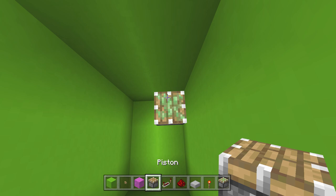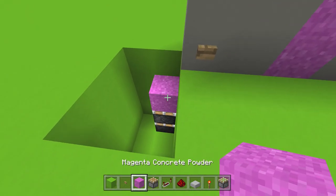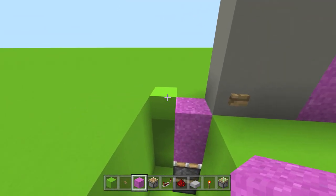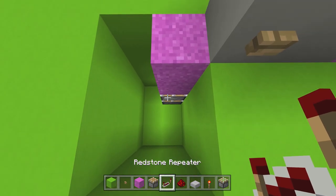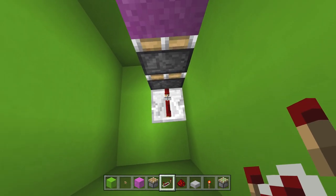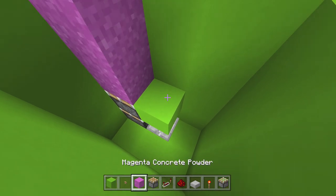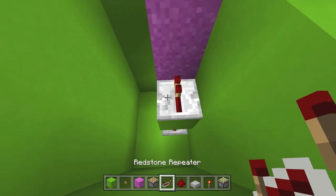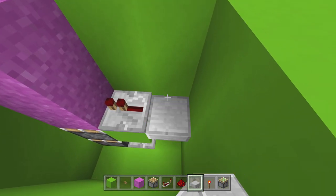Go ahead and grab your sticky piston, place it at the bottom. Then grab your regular piston and place it right there. We're gonna make a purple door — why not? Place your sand blocks. This could also be powdered concrete of any color. Then go down here and place a repeater on four ticks delay, throw a solid block right on top of that, and another repeater right there.